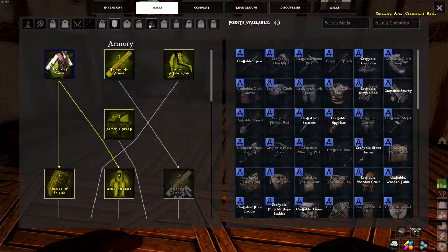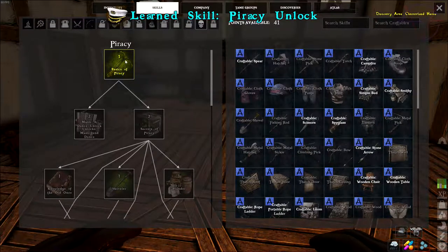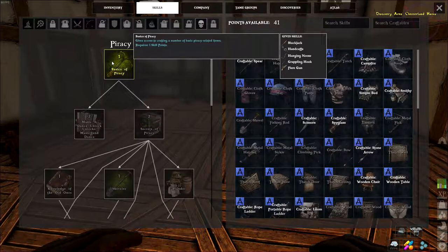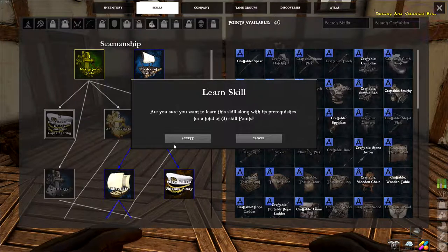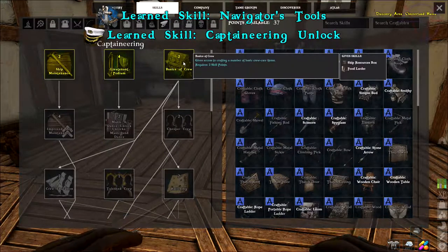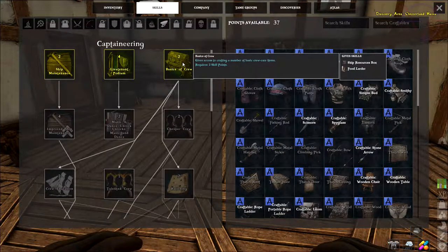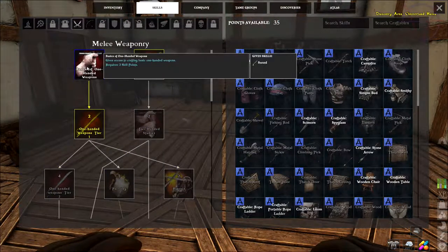Let's talk about skills because I need something more. Like piracy — basics of piracy will give me a grappling hook, which is awesome. Then captain earring, which will also unlock navigator's tools. I need that for basics of crew, which will give me the ship resources box and food ladder. These are very useful on the ship.